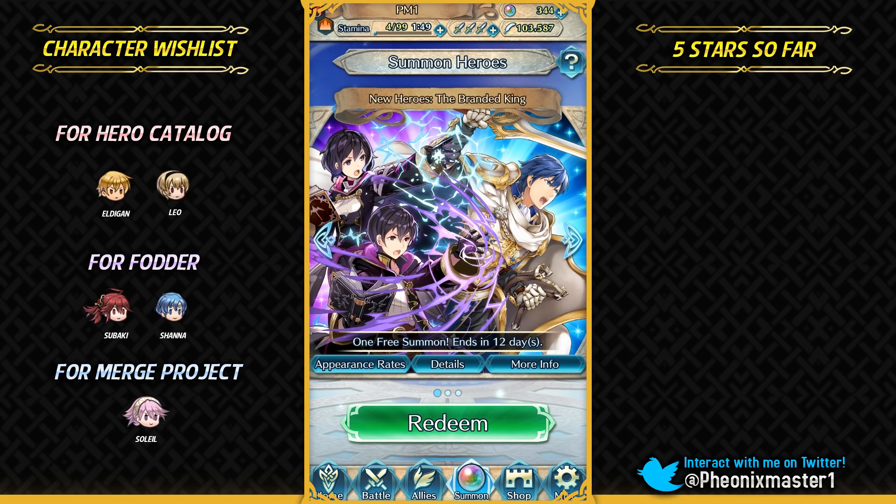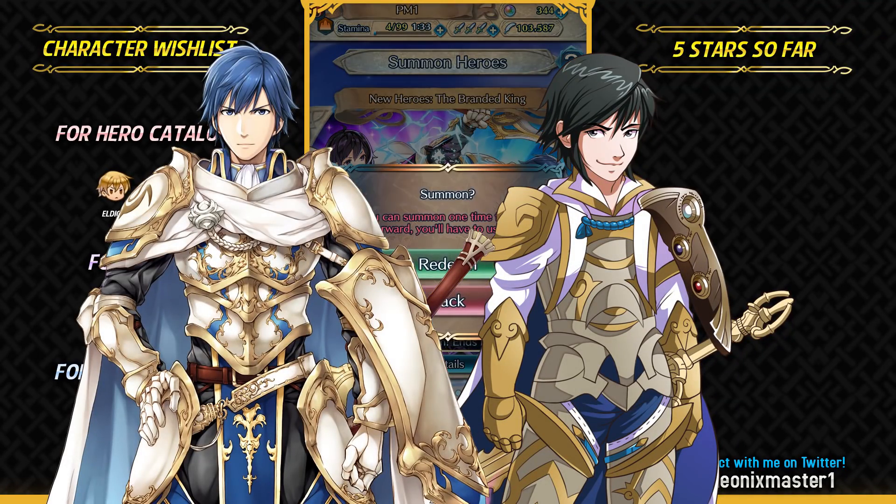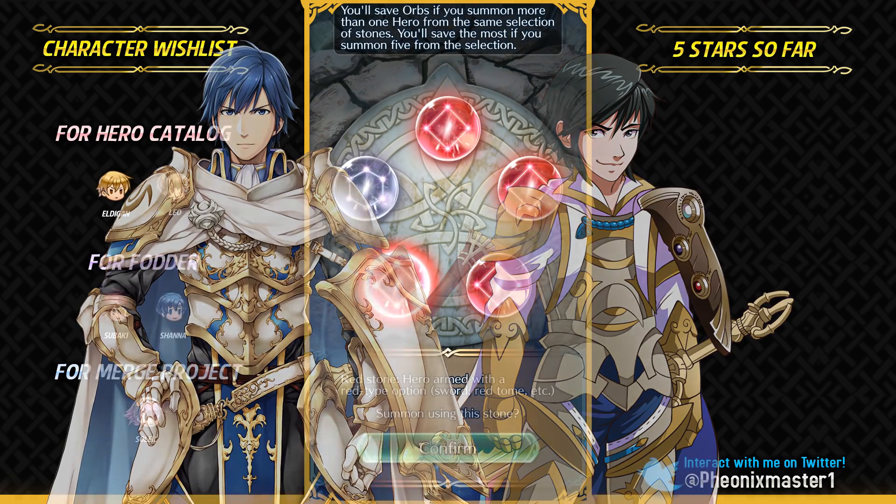What's up guys? I'm Phoenix Master 1 and welcome back for some more Fire Emblem Heroes. Today I'm gonna be summoning on the Branded King banner, which features male and female Morgan and also Horace, Krom. A lot of you guys did say that Krom and my mascot look pretty similar. My mascot has the design based on Hoshido Noble costume, but the coloring is pretty similar.